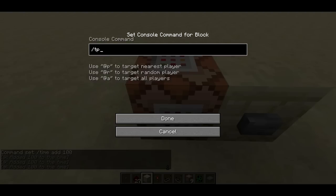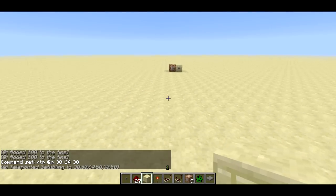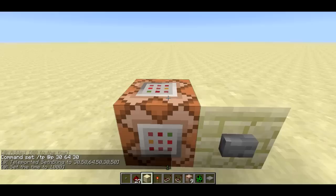TP is really useful. You could use TP @p 30 64 30 and it'll find the nearest player and teleport them to those coordinates. You can also teleport players to each other: TP @r @r will find two random players and teleport one to the other. Or TP @a @p will teleport everybody on the server to the nearest player to the command block. When we get to specifiers, it becomes even more useful — you can teleport everyone farther than a certain distance from the command block to a set of coordinates.